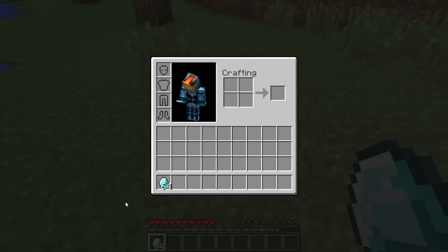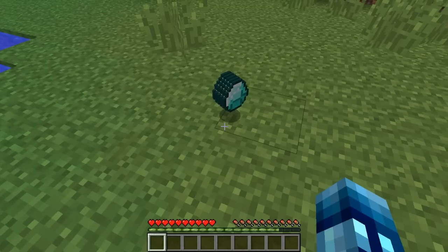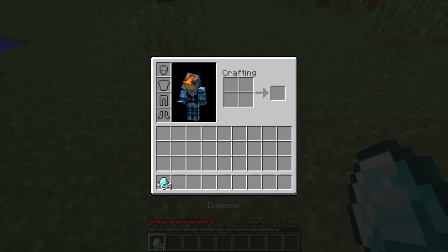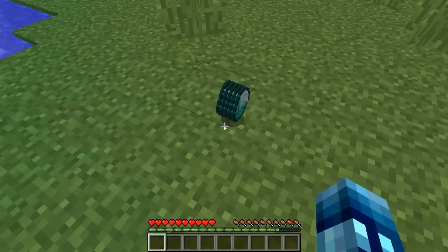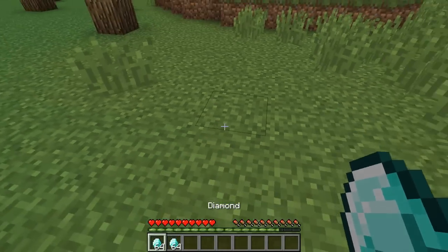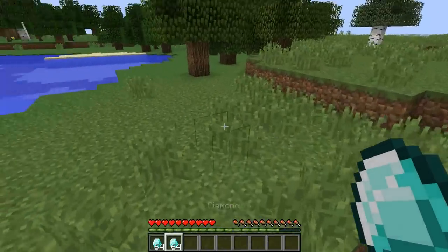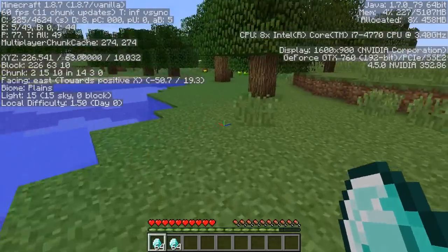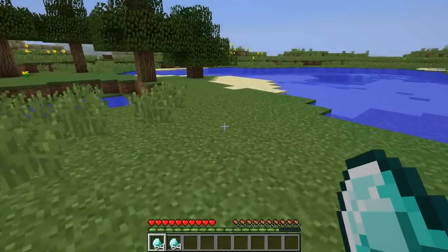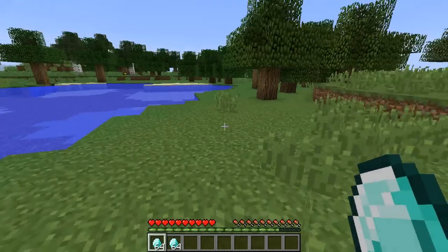What you want to happen is for the stack to appear in your hotbar but at the same time remain on the ground where you dropped it. The timing is everything — it's hard to get, but if you get it just right, then save and quit. And we have two stacks of diamonds — no cutting, I just got two stacks of 64 diamonds in Minecraft 1.8.7. That is the common duplication glitch. Moving on to number five.